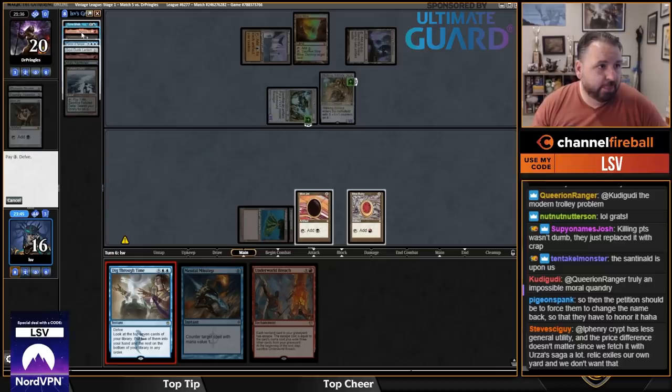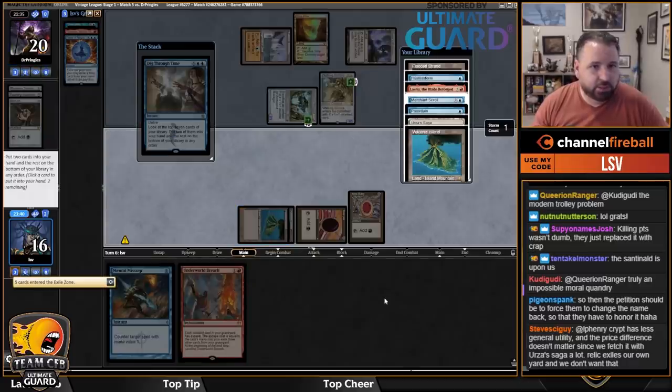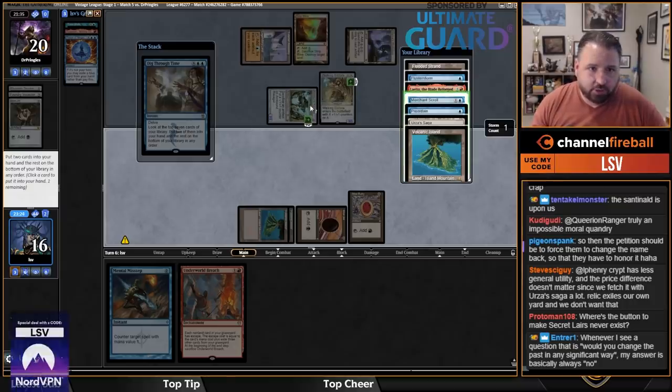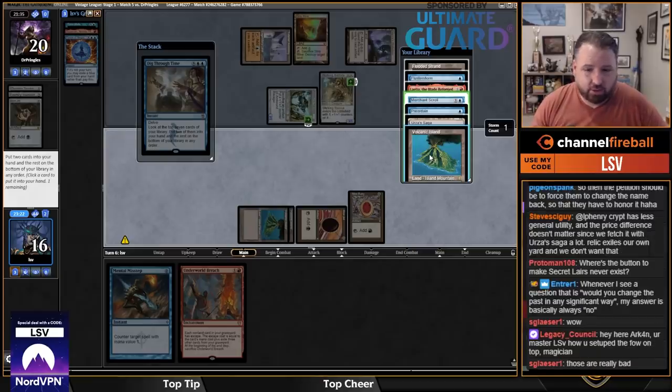Welcome to Arne's raid — we are attempting to play vintage and we're three and one in this league. I just started writing for CFB so give them a nice welcome. Land — now we're talking! If I find Lotus. I should let out the Force — I missed that I was still holding priority. These cards are bad. Am I dead next turn? Taking five down to eleven — I guess not. Merchant Scroll and another Volcanic — it just doesn't do anything.